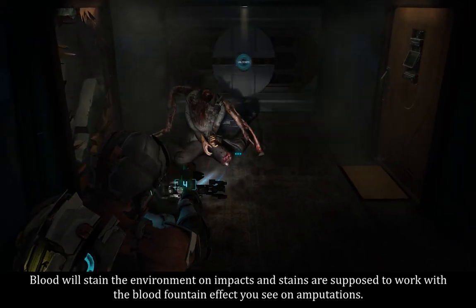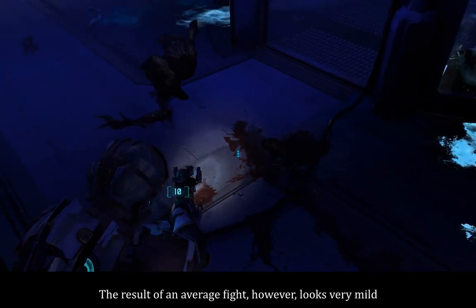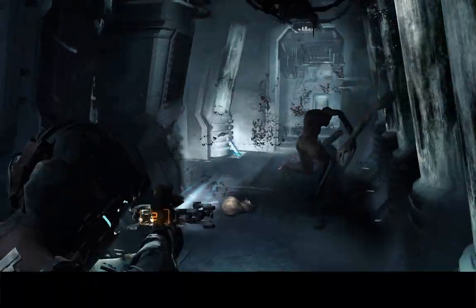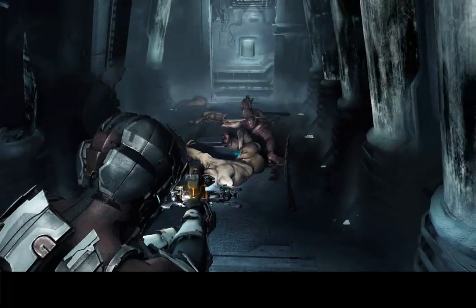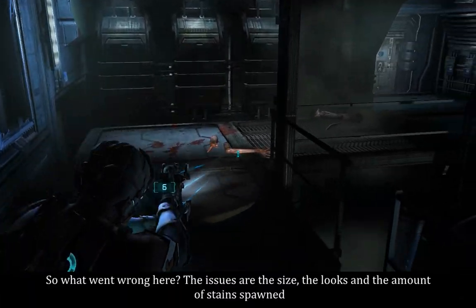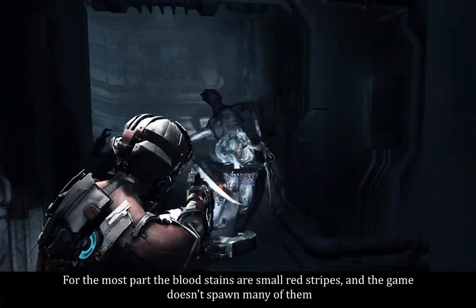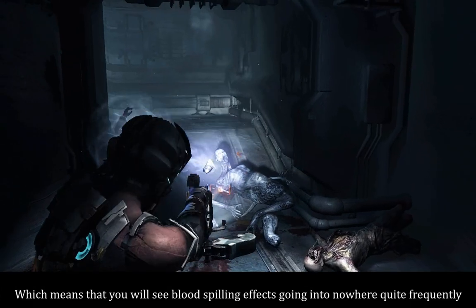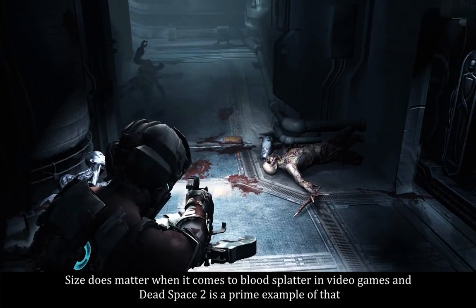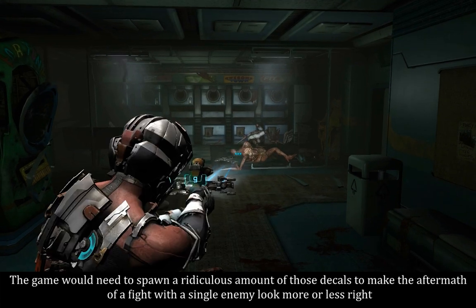Blood will stain the environment on impacts and stains are supposed to work with the blood of the body. The result of an average fight, however, looks very mild. Watch the process. And now here's the aftermath after I move the bodies — it doesn't look very good. So what went wrong? The issues are the size, the looks, and the amount of stains spawned. For the most part, the blood stains are small red stripes and the game doesn't spawn many of them, which means you will see blood spilling effects going into nowhere quite frequently. Size does matter when it comes to blood spatter in video games, and Dead Space 2 is a prime example of that. The game would need to spawn a ridiculous amount of those decals to make the aftermath of a fight with a single enemy look more or less right.